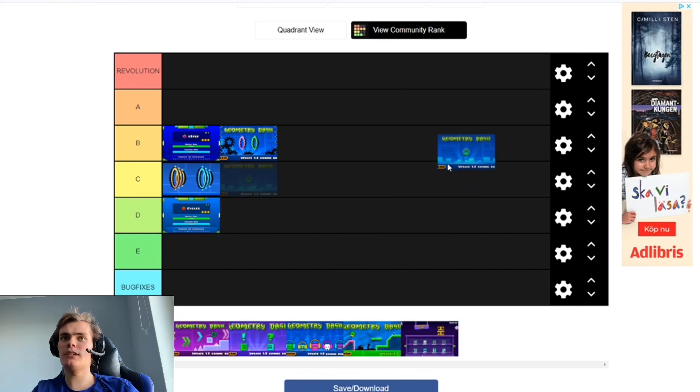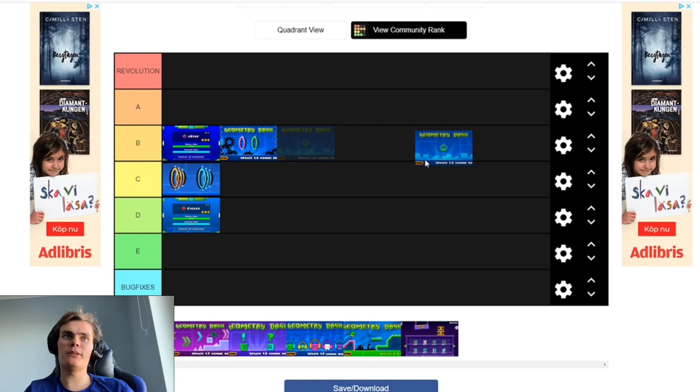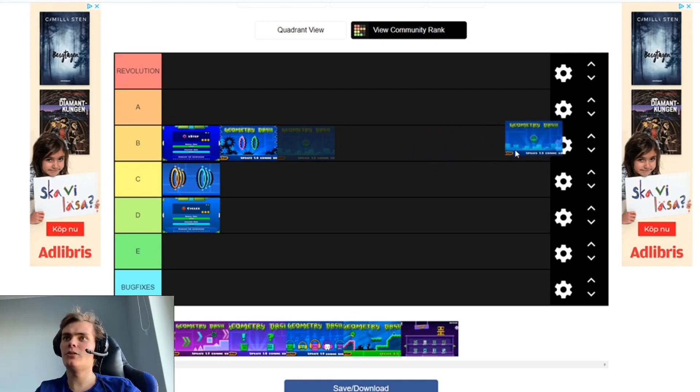Then we have 1.5, which added Theory of Everything, as well as the UFO game mode, a lot of new decorations, and the pink orbs.